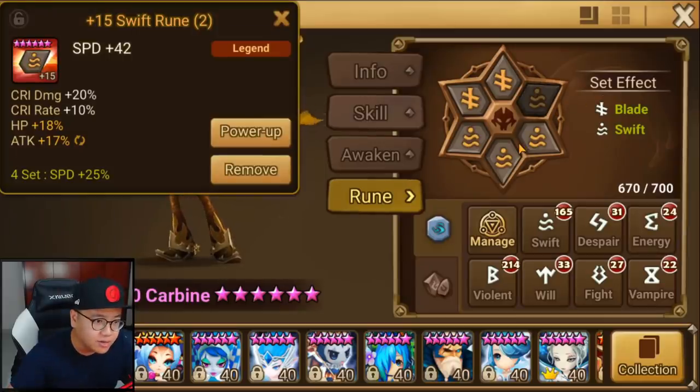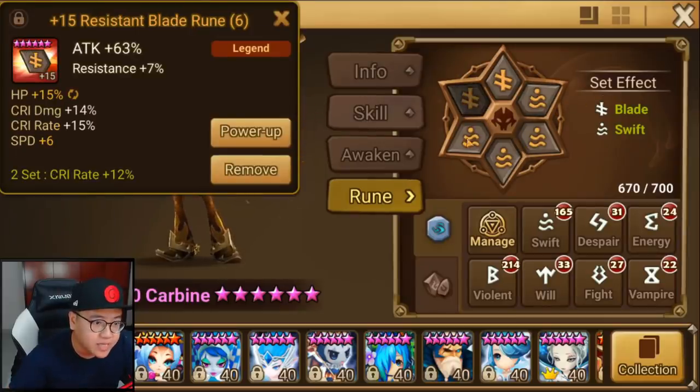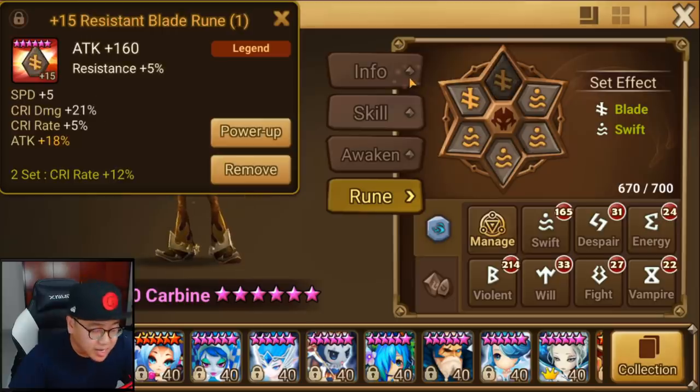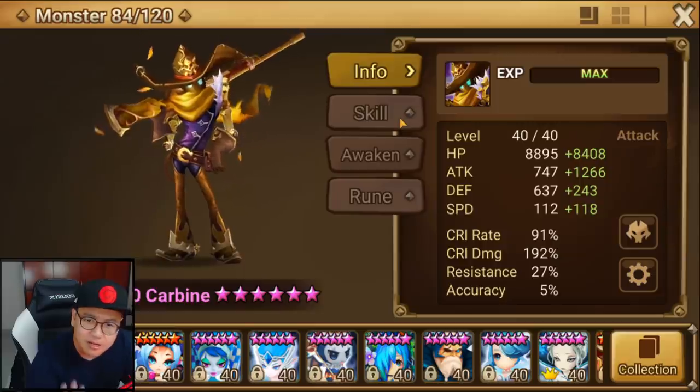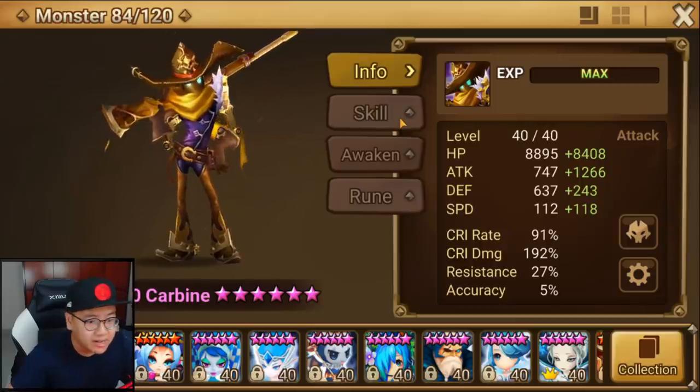I'm using Swift Blade — very basic rune: speed, good damage, and attack. Nothing too insane. You can go Rage, you can go Vampire even, because I think he's designed to take some hits. Healing back with a big hit, I think, is pretty good.